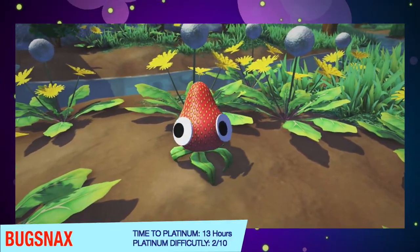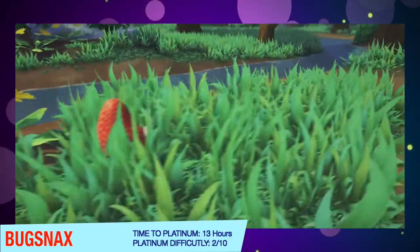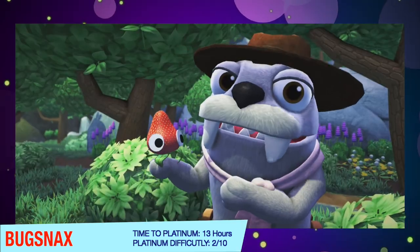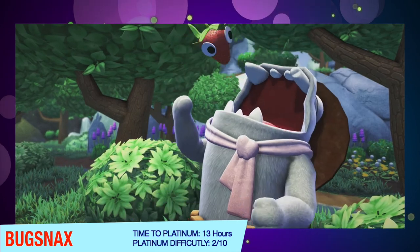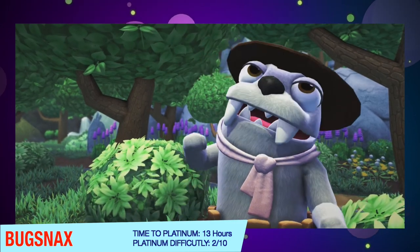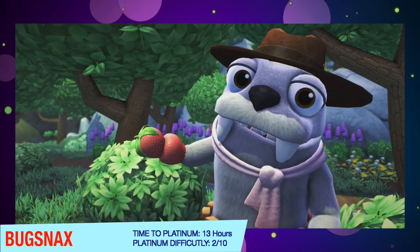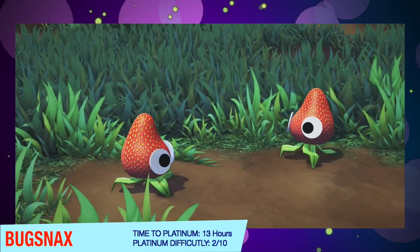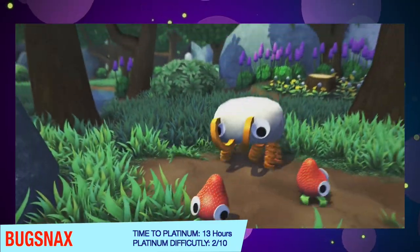First up we have Bugsnax. Now I know this was free on PlayStation 5, but it's still a really solid platinum trophy and a really solid game you can earn on PS4. PS4 this month didn't have as many awesome exclusive titles, so I'm trying to keep as many of these exclusive as possible. Bugsnax is a 2 out of 10 difficulty and took about 13 hours to platinum — pretty straightforward. The game is really fun, the story is funny, gameplay is decent, and the platinum trophy is non-complicated.